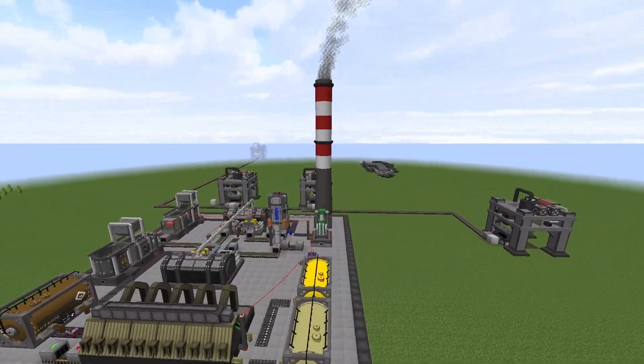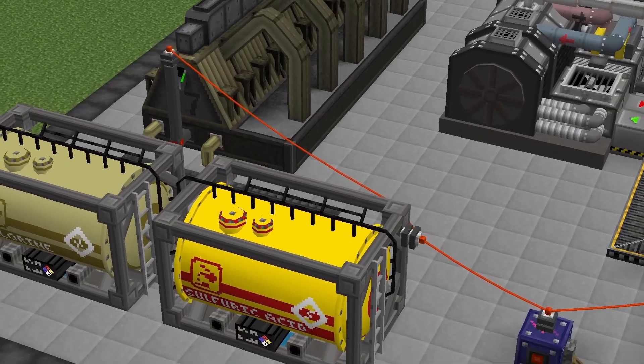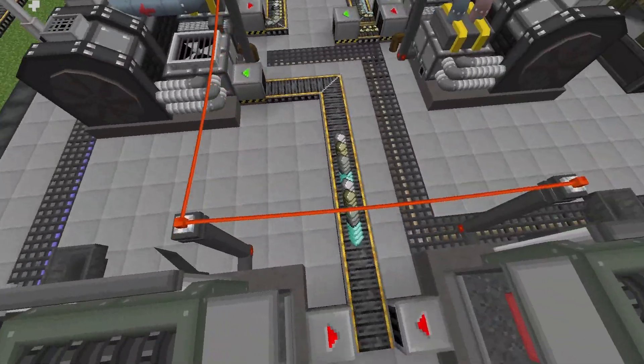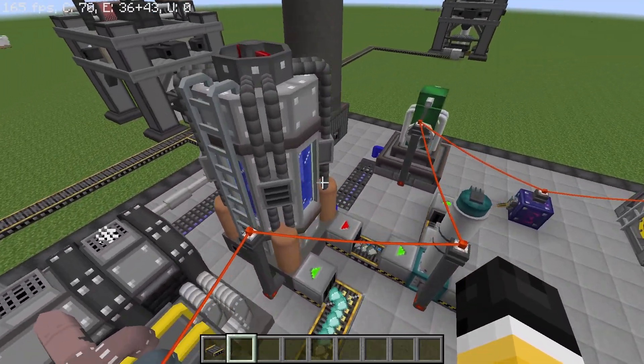Welcome to part 2 of the fusion power plant build series. In this one we are going to focus on the production of chlorine, because chlorine plasma is going to be the main source for the fusion reactor, which we will use to power the deuterium hydrocarbon plasma reactor.